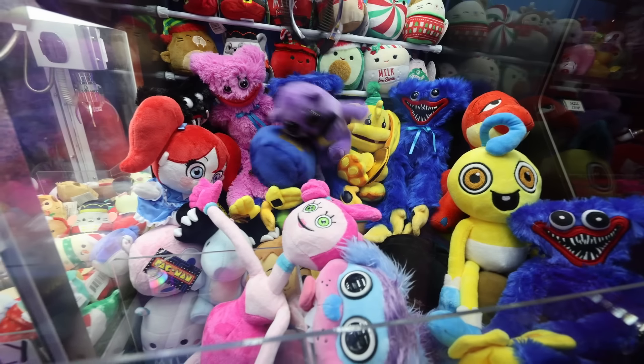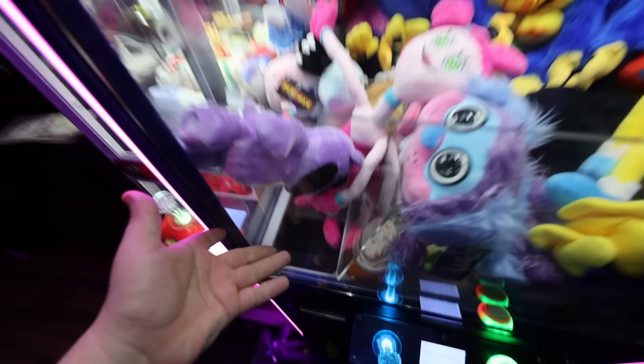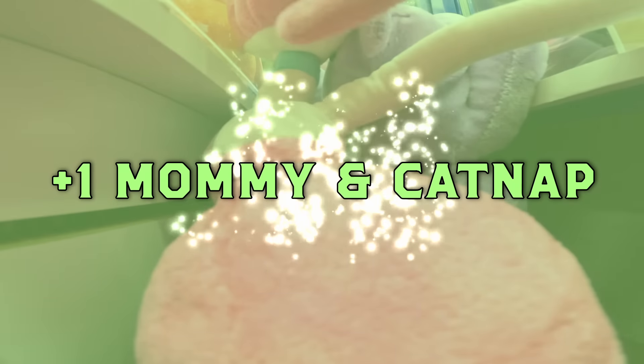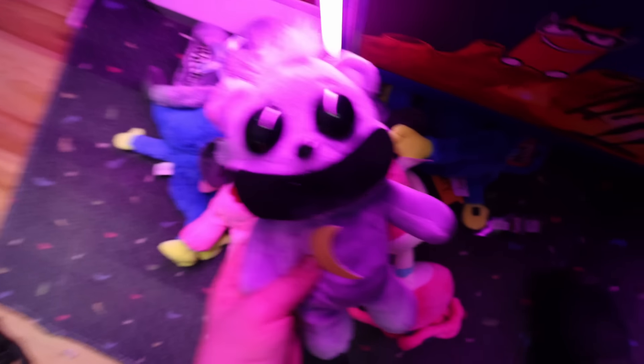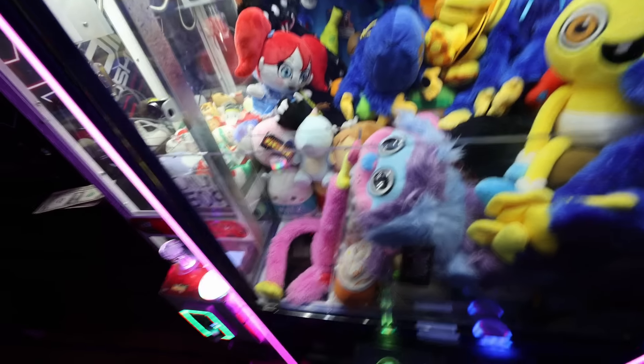Let's go for the pink smiling critter. But let's see what we won so far — we got a green smiling critter, which looks really cute, Huggy Wuggy, Huggy Wuggy, and also Huggy Wuggy. And now we got ourselves another prize bag. We just got the key, which unlocked another smiling critter. This is terrific — doesn't get no better than this. We just got ourselves the yellow smiling critter. If we could get this pink one and Mommy Long Legs both in one try, that'd be crazy.